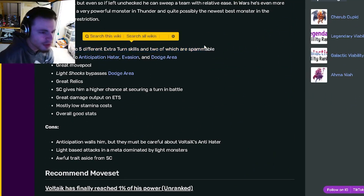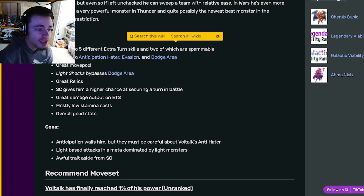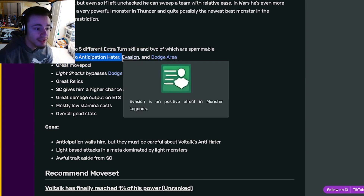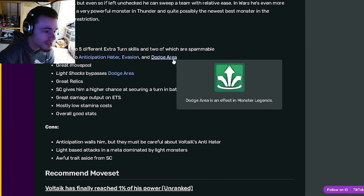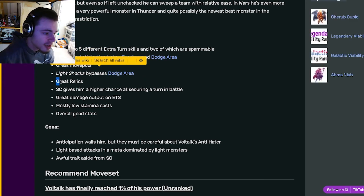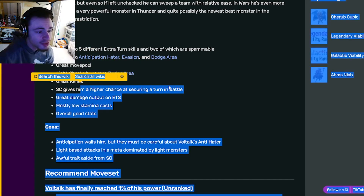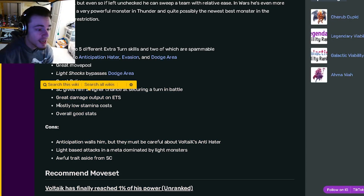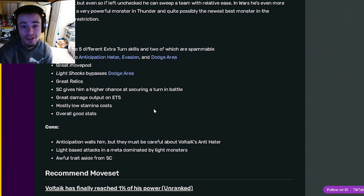So Light Voltic has access to five different extra turn skills, and two are spammable, so he can go between all of his extra turn skills as much as possible with his stamina bar. He also has access to Anticipationator, which can block out his counter, as well as Evasion and Dodge Area. He has a great move pool, light shocks bypass Dodge Area, he's got great relics. His status caster gives him a higher chance at securing a turn in battle. He also has great damage output and mostly low stamina costs and overall good stats.